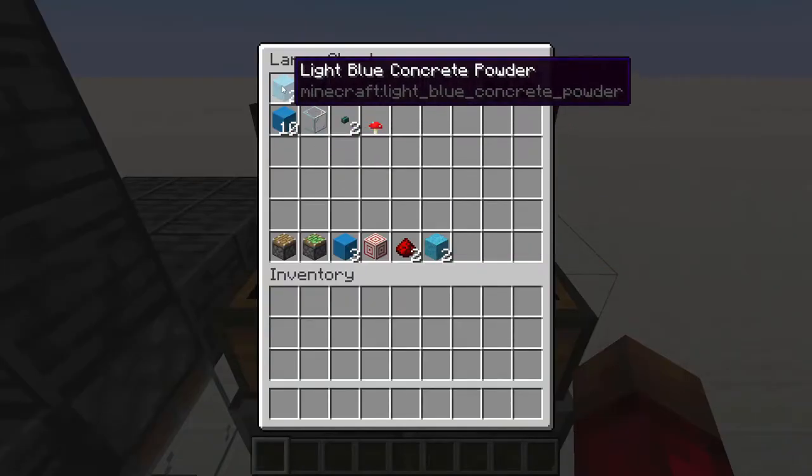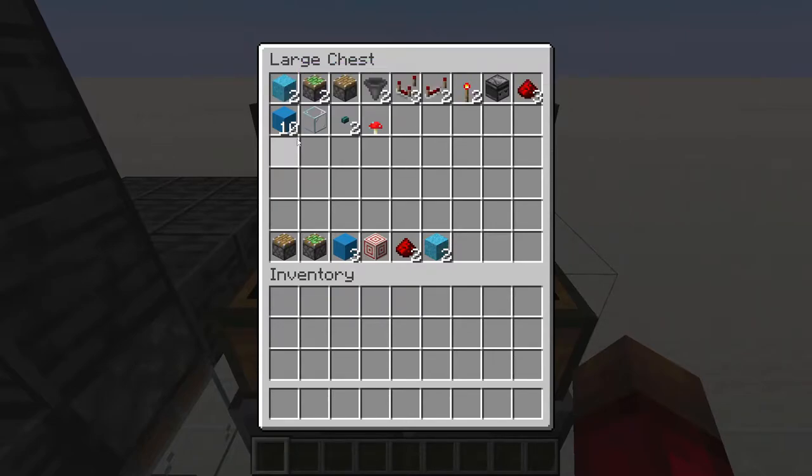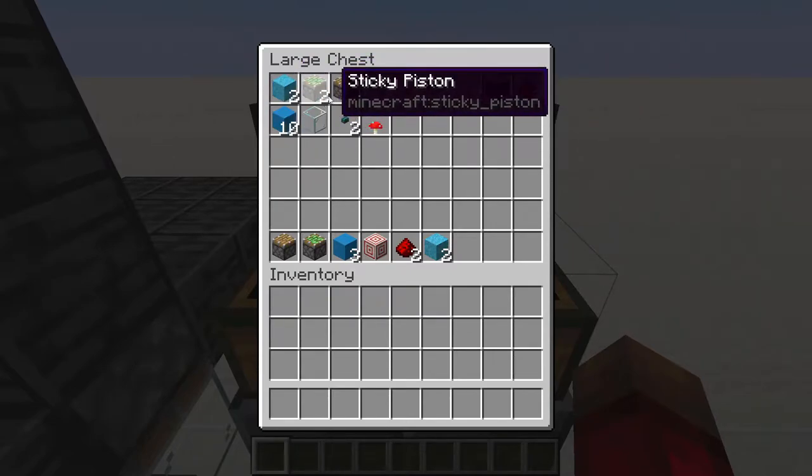So to build this you are going to need two gravity blocks — I'm using light blue concrete powder for this tutorial, but in the demonstration I use pink; it doesn't matter what color you choose. You'll need two sticky pistons and a piston, two hoppers.